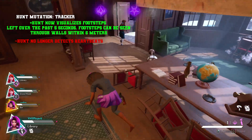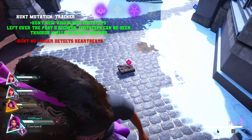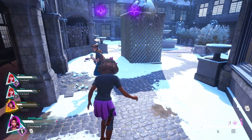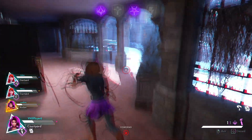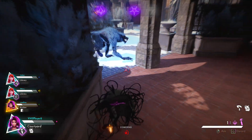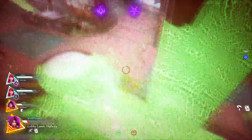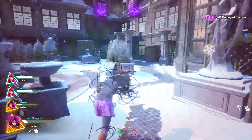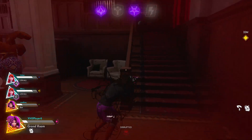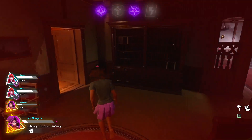The Howl mutation won't interrupt their action but will place omens on and expose them through walls. It kind of changes the power in a way, making it more interesting. Teens will know they're exposed and can probably counterplay around it, which I think would create fun interactions in the match. Hunt mutation 'Tracker' — Hunt now visualizes footsteps left over the past five seconds, and footsteps can be seen through walls within six meters, but Hunt no longer detects heartbeats, completely changing up the power.